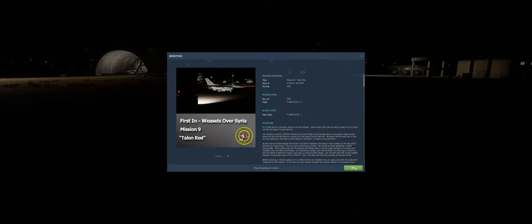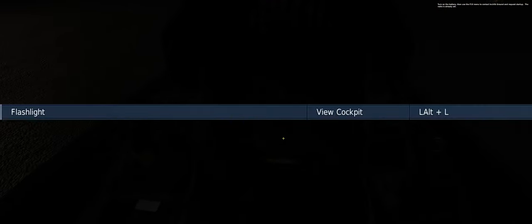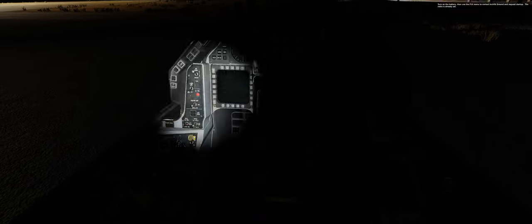Let's get started — mission nine, Talon Red. It's dark, so we're going to use our flashlight so we can see the cockpit. Press Left Alt + L to turn it on. Now you can use your mouse. Turn on the battery, then use the F10 menu to contact Insalik ground and request startup. Radio is already set. Going all the way to main power, close canopy, and lock that down.